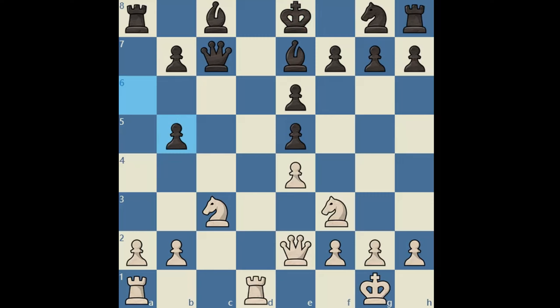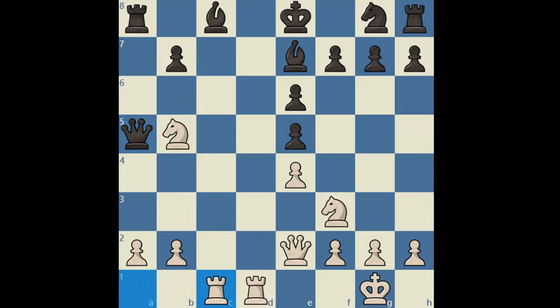For example, Nxb5, attacking the queen. Qa5. The threat here is Nc7, winning the exchange. Black does not have good moves here and will likely have to play a move like Kf8, thereby condemning his h8 rook to passivity. In the actual game, black played Kf8 right after the bishop check. So let's go back and look at that.